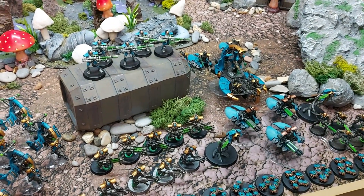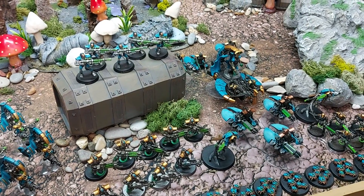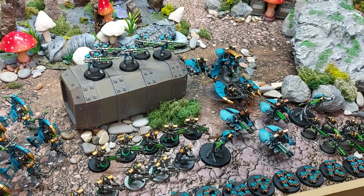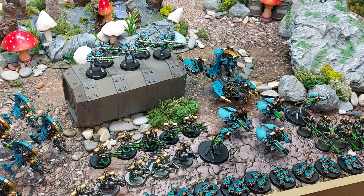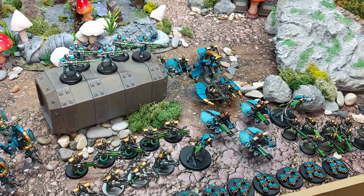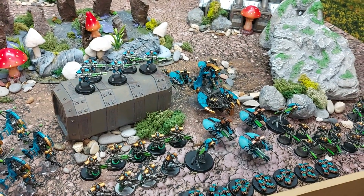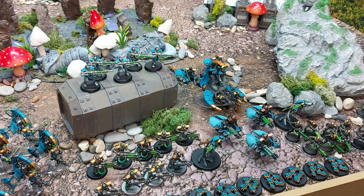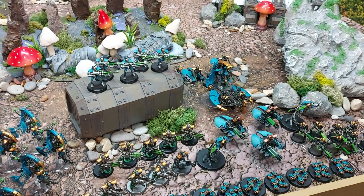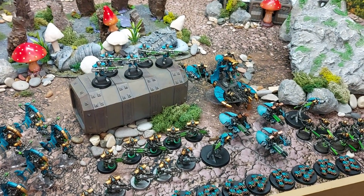Nathan is running a custom dynasty: Healthy Paranoia, which adds three inches to all ranged weapon ranges, and Superior Artisans, which allows a re-roll of one wound roll each time a unit shoots or fights. He didn't bring a Doomsday Arc — he was excited to use his Destroyer wing again like back in seventh edition and simply forgot about it.